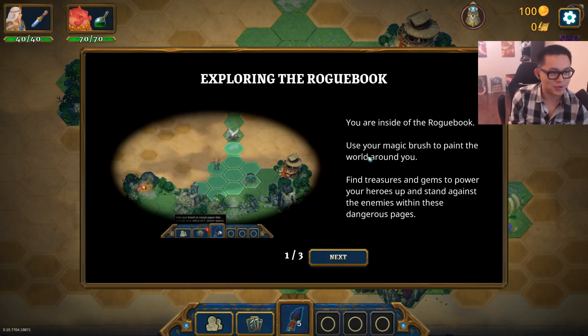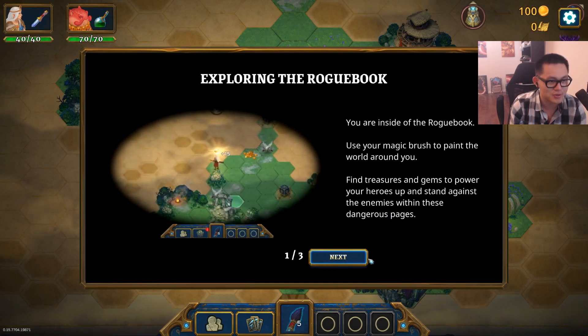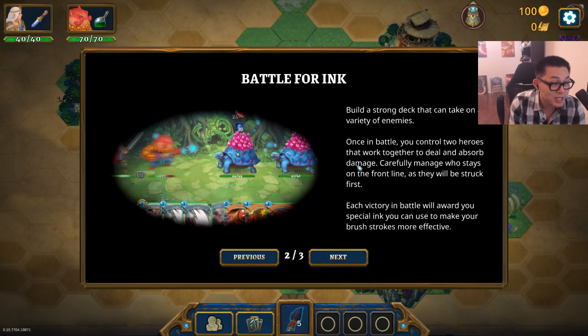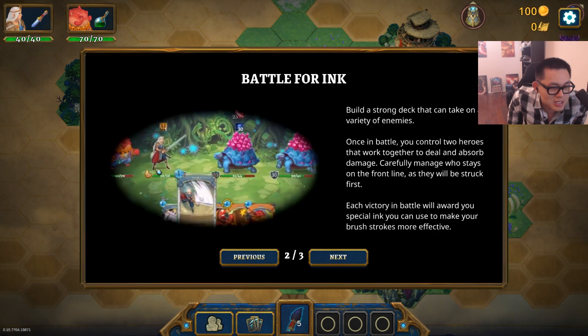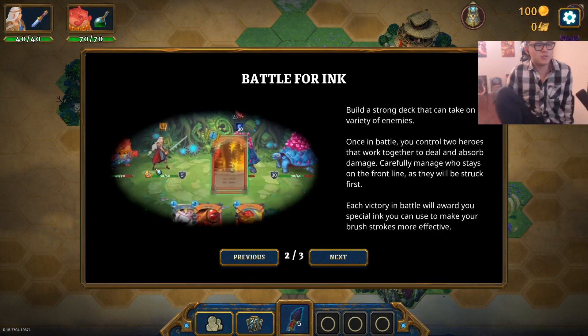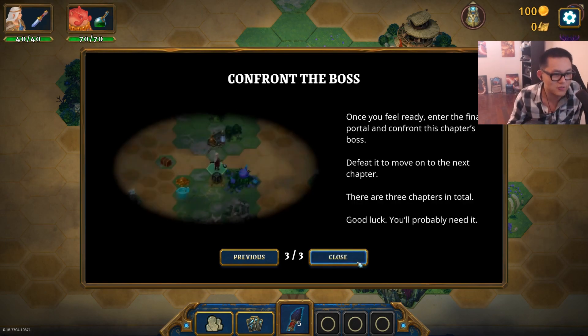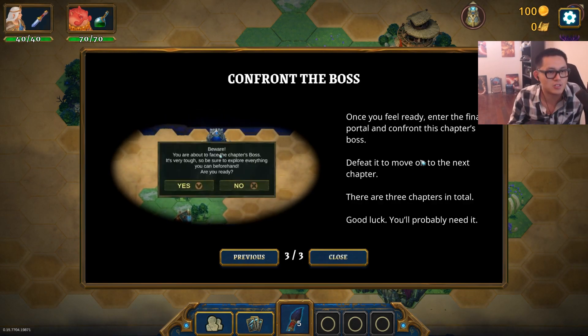You are inside Roadbook. Use your magic brush to paint the world around you. Find treasures and gems to power your heroes. Build a strong deck. You control two heroes that work together. Carefully manage who stays on the front line as they will be struck first. Each victory in battle will reward you a special aim to make your brush strokes more effective. Once you feel ready, enter the final portal.